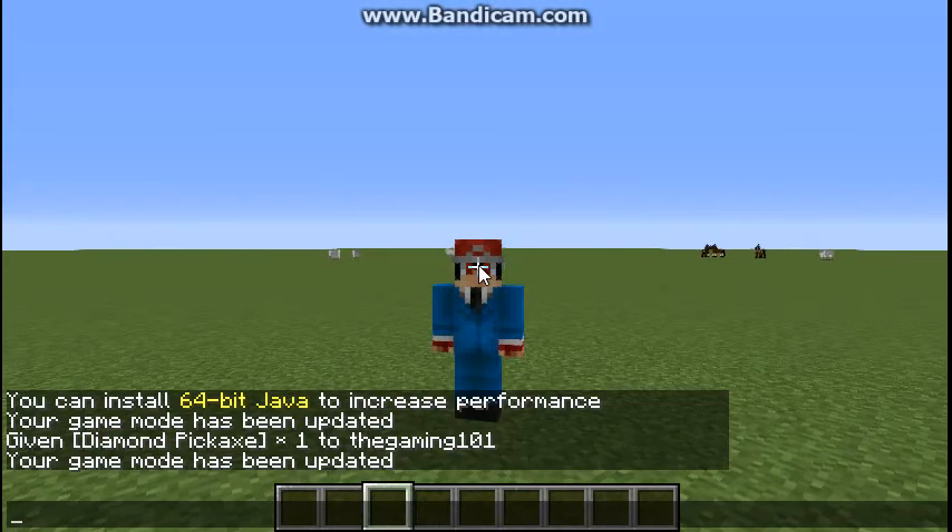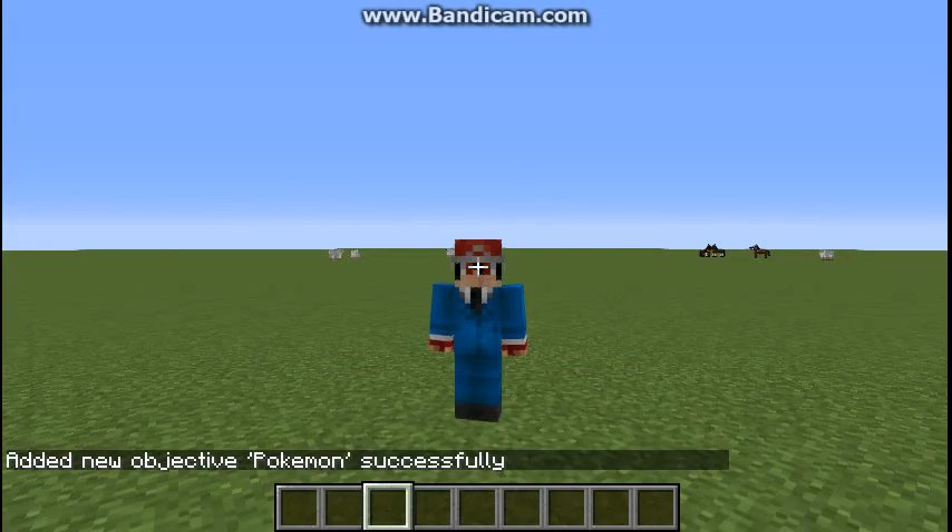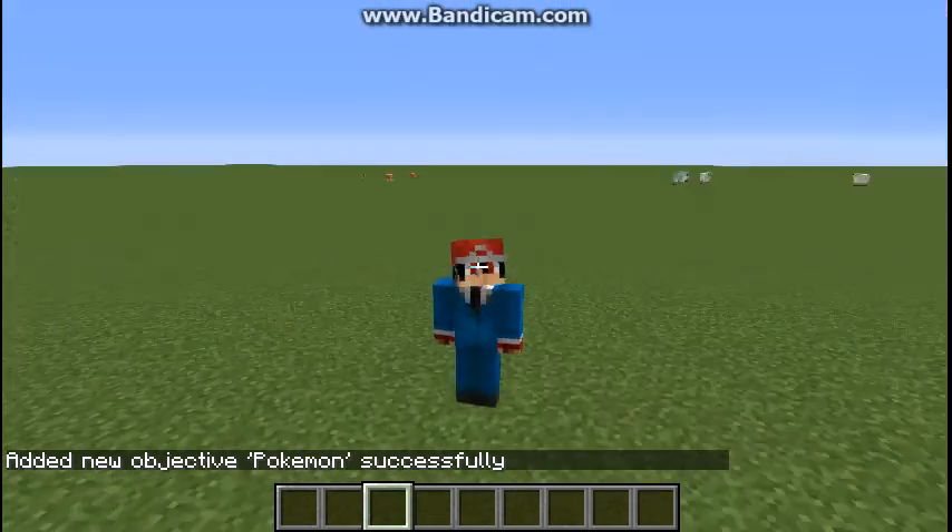The first thing you want to do is go to scoreboard, so slash scoreboard objectives add Pokemon — and then instead of like, I just do kill entity of skeleton — added new objective Pokemon, successful.